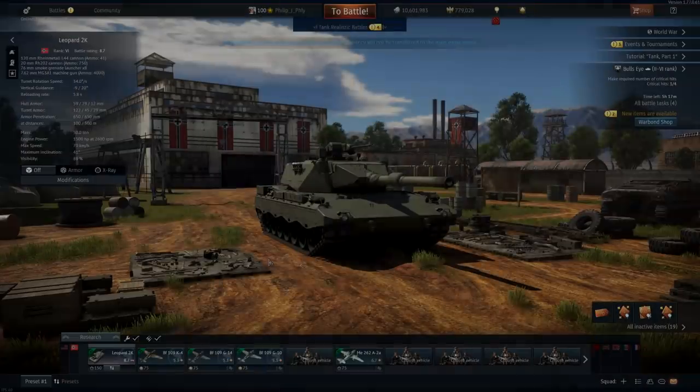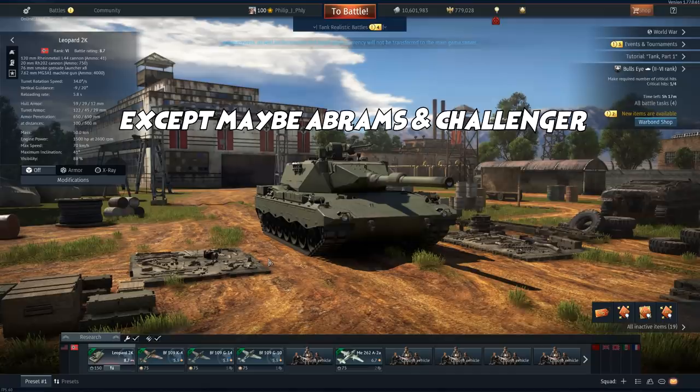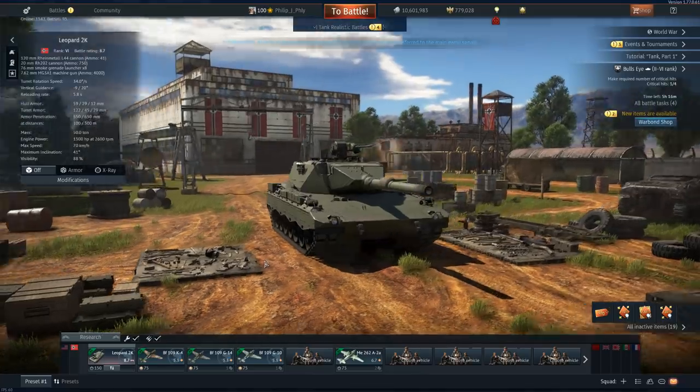I would like to introduce to everybody the Leopard 2K — aka the tank that doesn't give a shit about what armor your tank has on it. This is Germany's new top tier toy at battle rating 8.7, equipped with one of the most famous cannons in the world today: the 120 millimeter Rheinmetall L44 cannon.